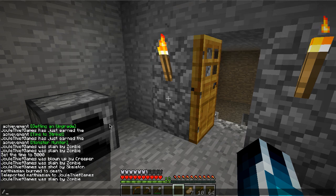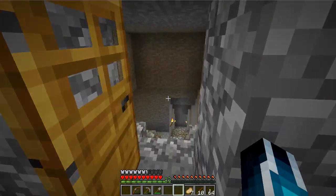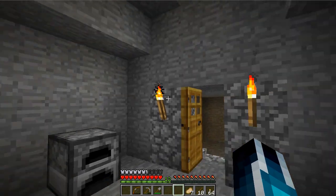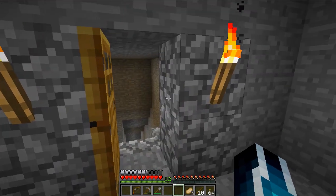Each tier fills the bar by different amounts — leather will only fill up a couple of the little chest plate icons, and incrementally higher as you get better armor. A full diamond set will fill you all the way up on those bars. Full diamond is the only thing that will get you enough to fill up those bars completely.